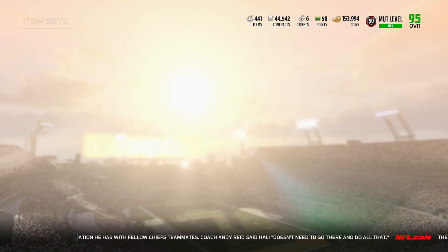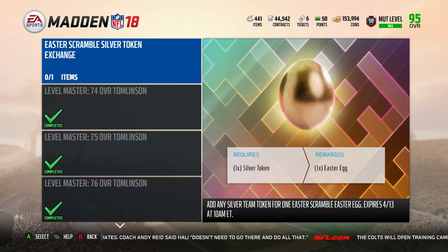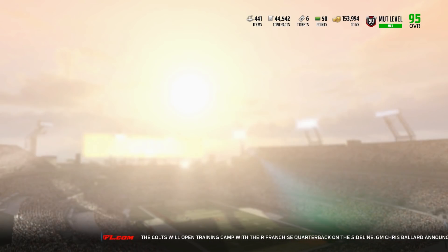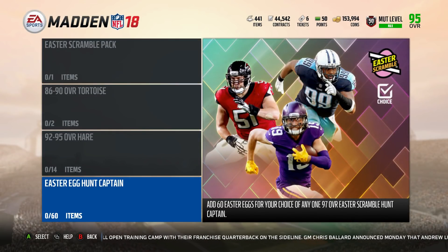And finally, our last and final set — I do not believe we have a gold token set today — so our final set will be under Master. Go ahead and go to Level Master and you do see we have a silver egg right here. Now, someone tweeted at me on Twitter about three minutes ago — I believe his name was Steven — and said he had 44 out of 68. So that's probably most likely close to max. We're getting very close, guys, to the 68 limit where you get your free captain player. Tell me down below, who are you going for captain-wise?